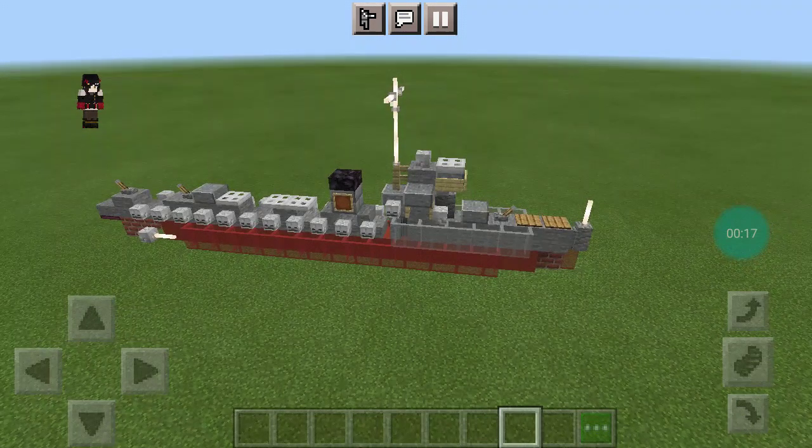USS Hammond DD-412 was a WWII era Sims class destroyer in the service of the United States Navy. Named after Ensign Charles Hammond, a Medal of Honor recipient from WWI, Hammond was sunk during the Battle of Midway trying to assist the sinking carrier USS Yorktown.